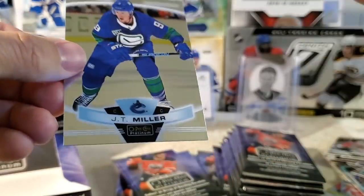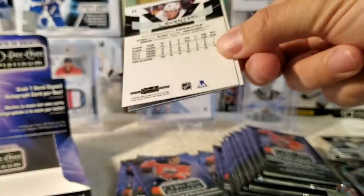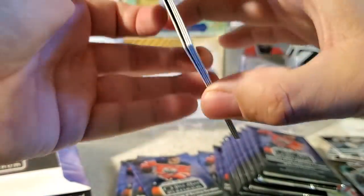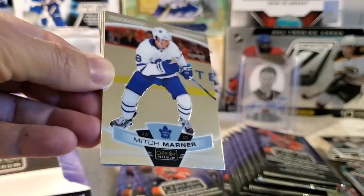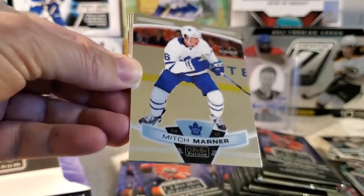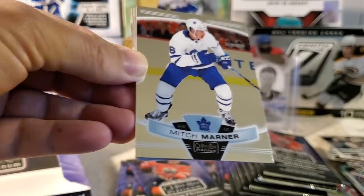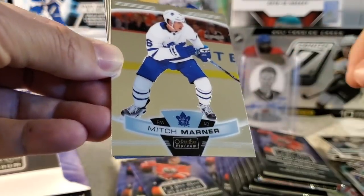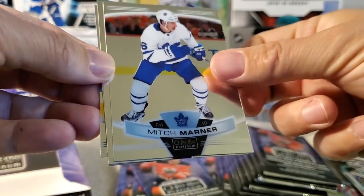Casey Middlestad and JT Miller. I'm pumped about that — too bad it's Anders Lee, but you know what, sick card. One thing I'm looking to do this year, I might look to fill out some rainbows. That's one of the cool things about OPG Platinum — you can fill out rainbow sets of a player collection. If you're an Ottawa Senators fan and you want to do Eric Brandstrom, for example, you can definitely fill out a rainbow — get all the different parallels of that player.